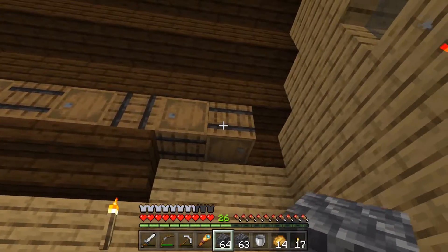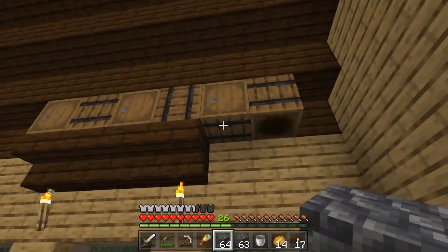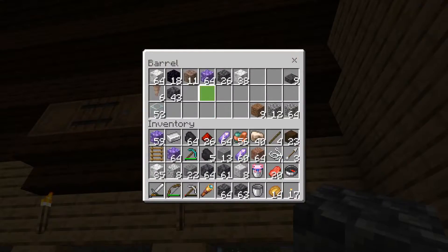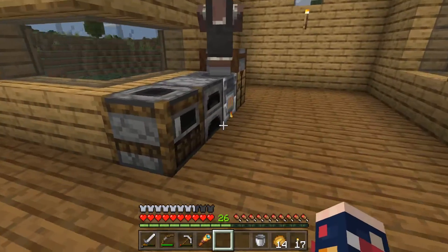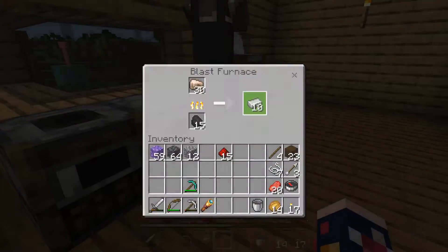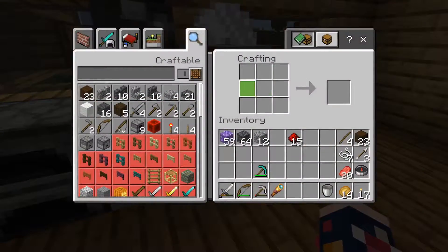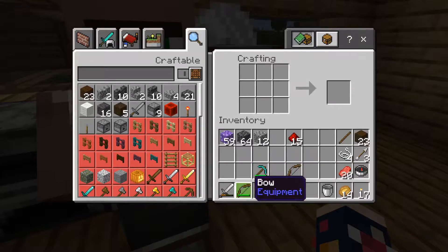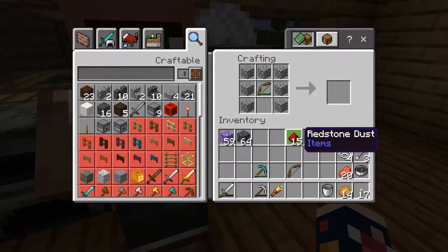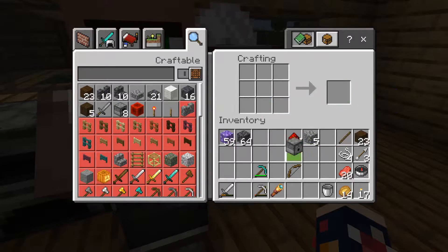Let me put away these blocks first to get my inventory clean. Okay, my inventory's all cleared up now. I was just burning some iron. First thing I want to do is craft another bow, because what I want to do is craft a dispenser. There we go — dispenser.